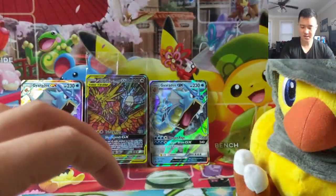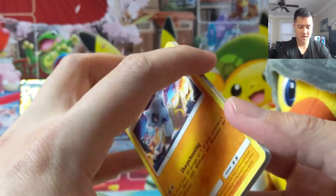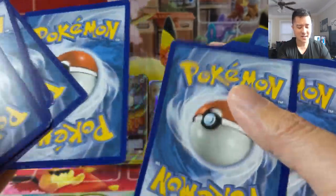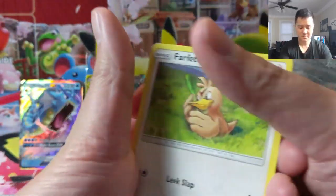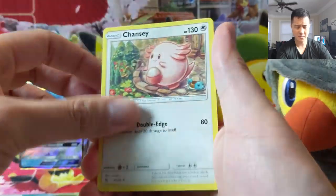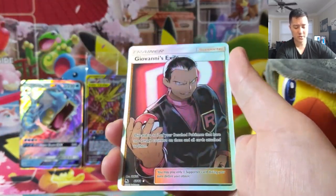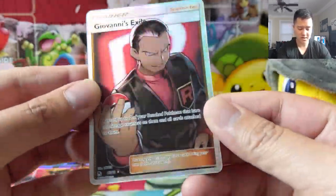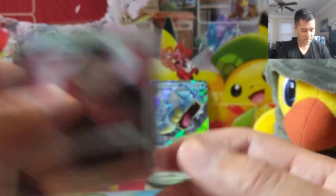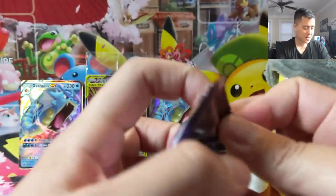And then a Jynx — alright, slow start for the ETB. Maybe this will give us a comparison between the Black Friday tins and the ETBs. Clefairy, Eevee — oh, Giovanni's Exile, one of the two Rocket supporters — great art right there. And then oh, shiny Ralts! Not bad, we will take that. Ralts is up there among the non-shiny shinies I like.